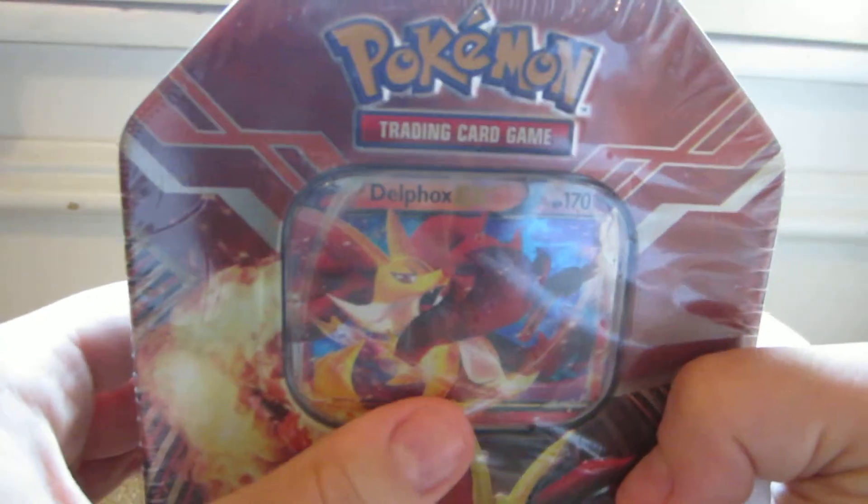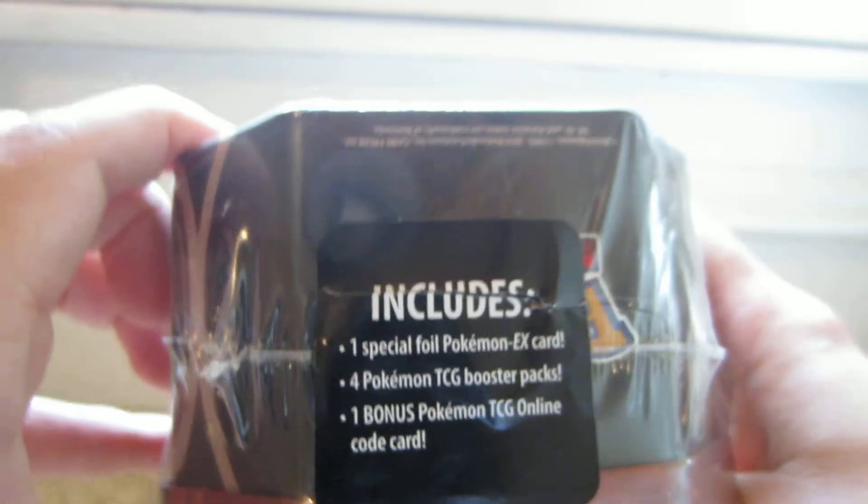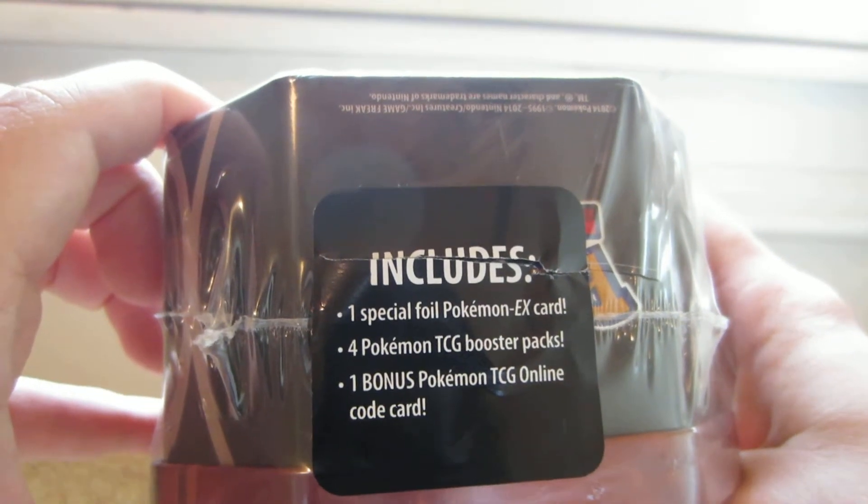Hi, so today I have a Delphox tin to open. It shows Delphox on it, and you get a Delphox EX card. It includes a special foil Pokemon EX card of Delphox, 4 packs, and a bonus TCG code.